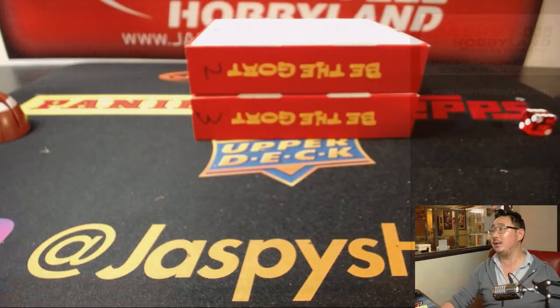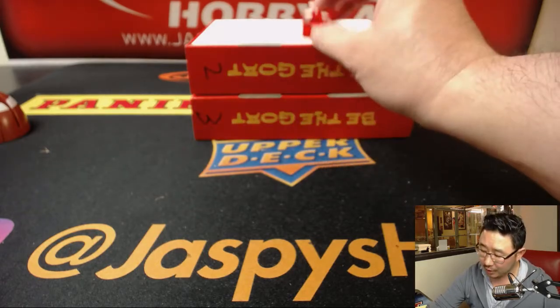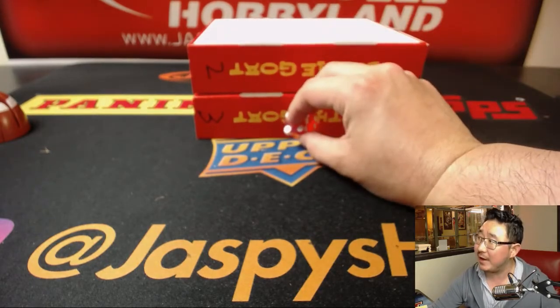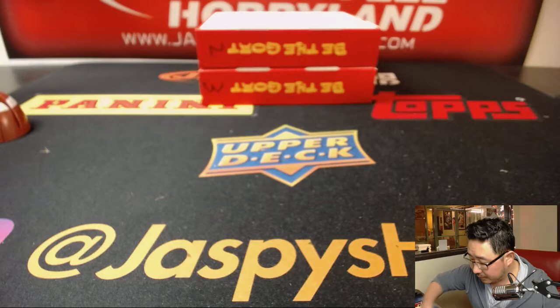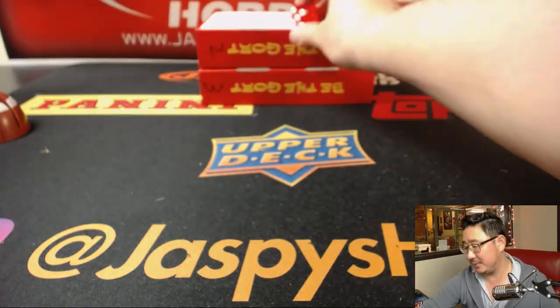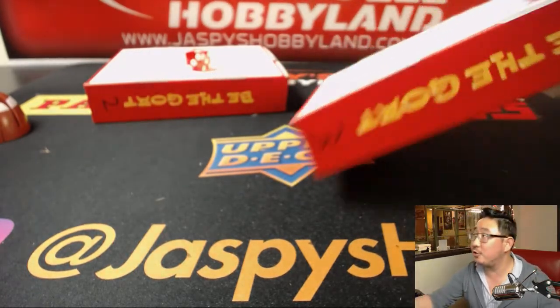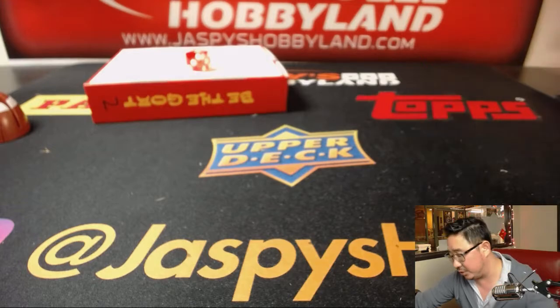So while that's printing, let's see which box we're going to do. Box two and three are left, so now there's only two boxes left. Rolling: one, two, three for the top box; four, five, six for the bottom box. And it's one — the top box. This will be reserved for break six, the last divisional.